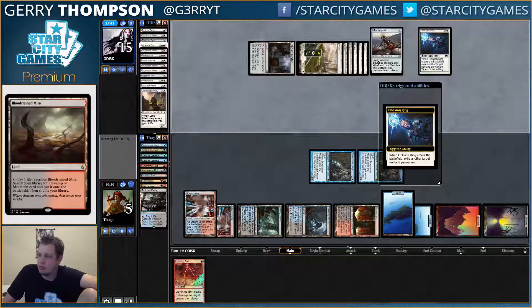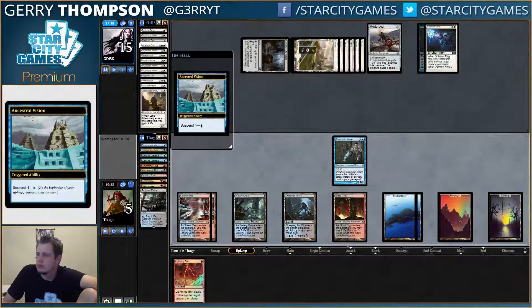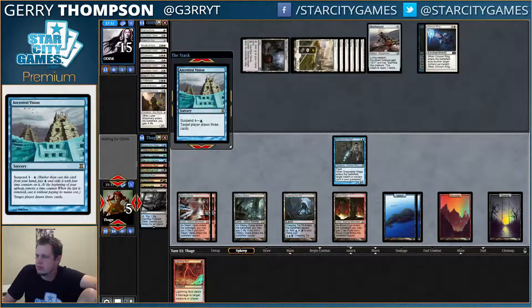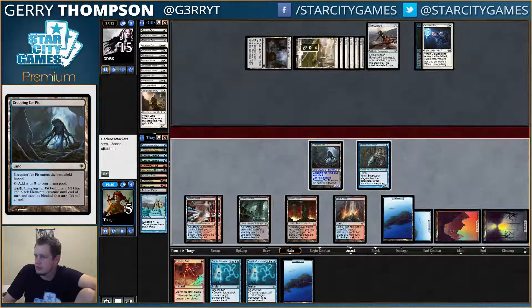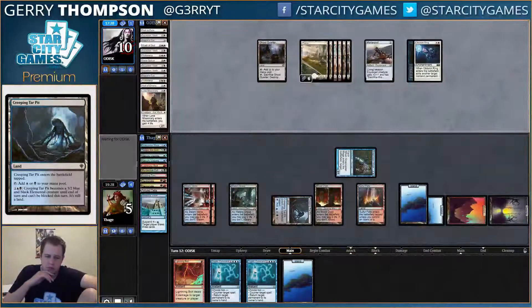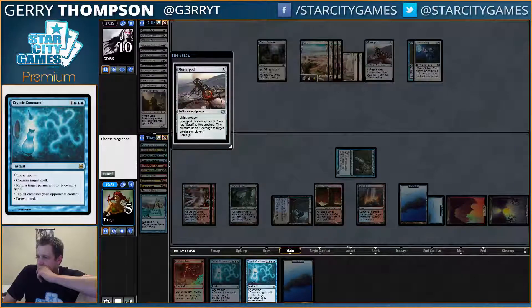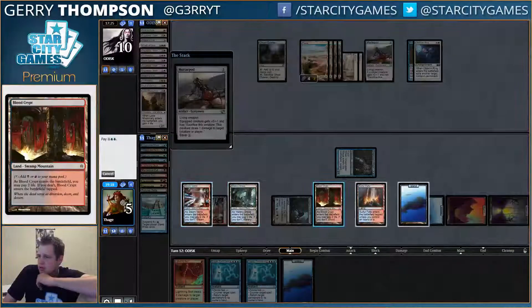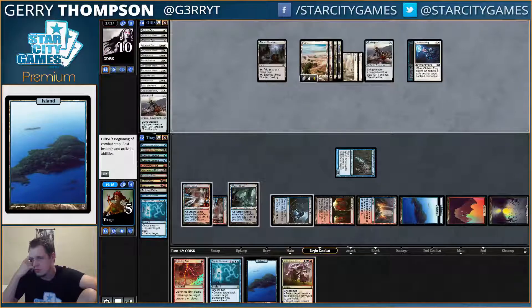Did I mess up? I thought their last card was a Plains — apparently I was wrong. They sneakily played it at some point. Well, that's not bad. The good thing about this Grixis deck is that you get to lock up the game far more often. Do I want to draw a card or bounce Snapcaster? I guess let's just always draw a card. There we go, now we can do some fun stuff.